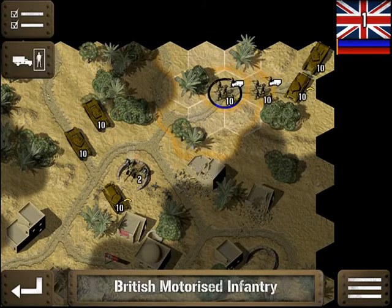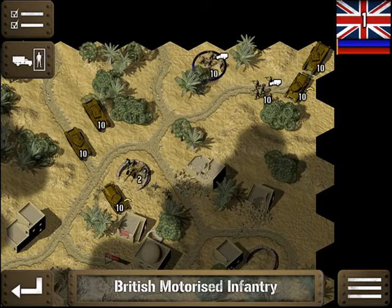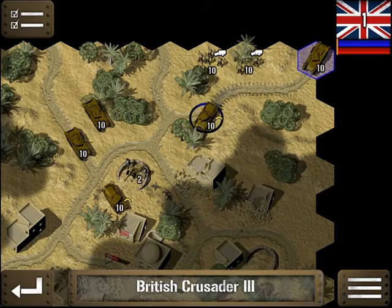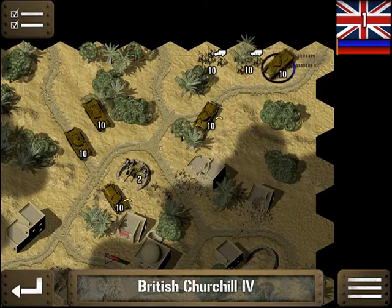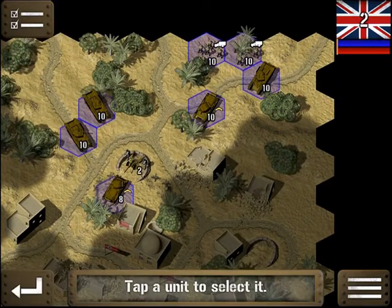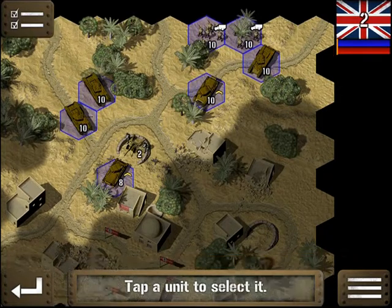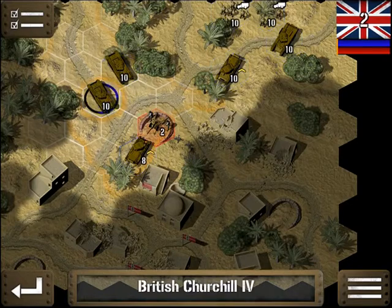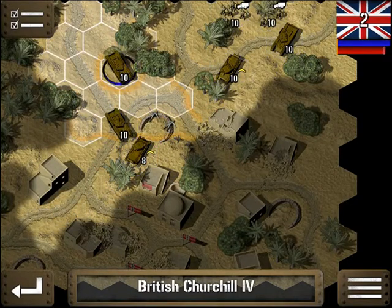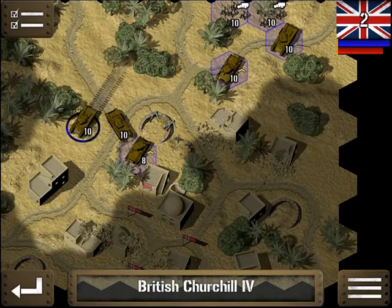Until we get this artillery taken care of, we're going to hold our very important infantry forces in behind. Hopefully they're not going to attack them. They're going after the artillery with the armor, which makes sense. We've got rid of that piece.